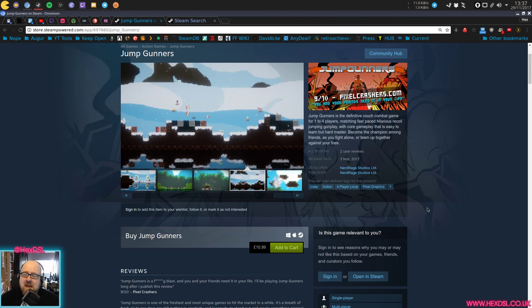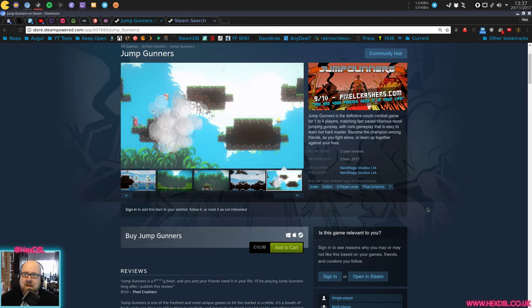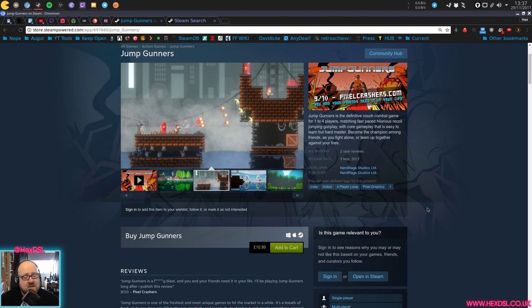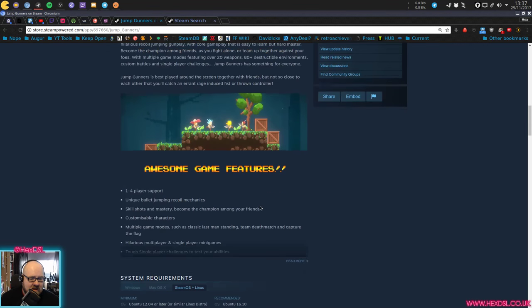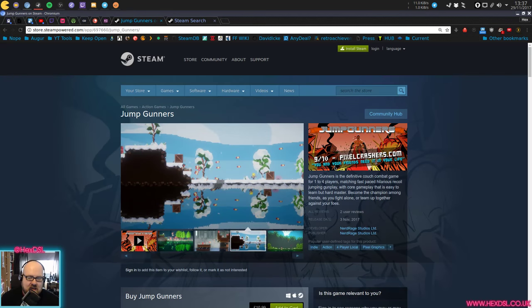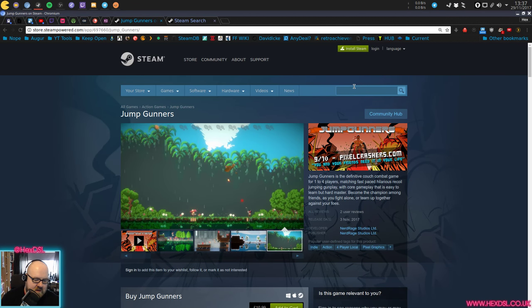Jump Gunners — it's like when you first play Minecraft you go 'I'm crafting and mining,' you first play Jump Gunners you go 'I'm jumping, I'm gunning.' It's pretty formulaic but it's not bad, that's kind of interesting and cool. Now, £10.99 is a steep price for a muck-about game, and that really is a muck-about game. Maybe one to wait for a sale.